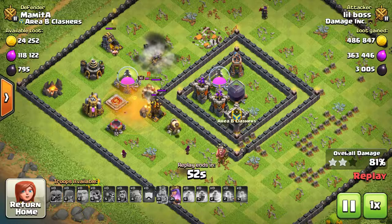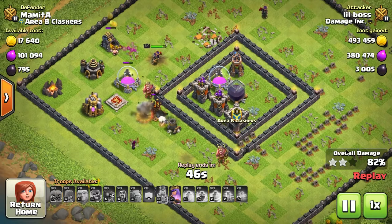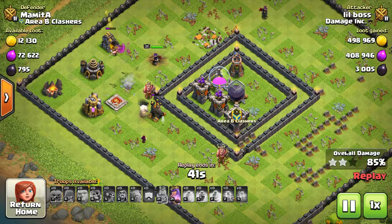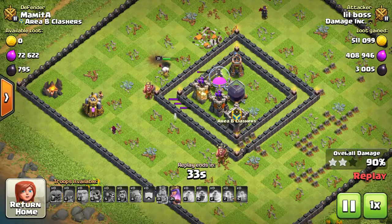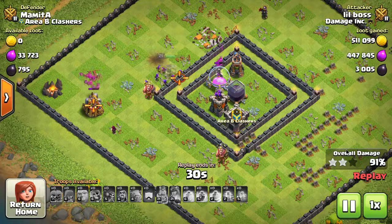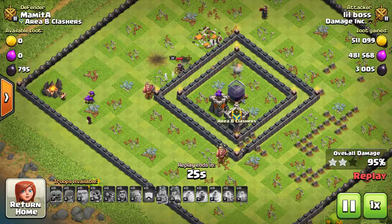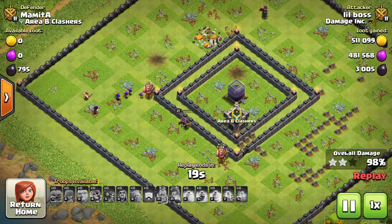If you want to use both troops at the same time to complete the achievement as quickly as possible, I would use three or four giant skeletons. Remember they're going to replace either your giants or golem depending on which you normally use. These things take up 20 housing space each, so it's a lot. If you put in three giant skeletons, it's the same as putting in two golems.